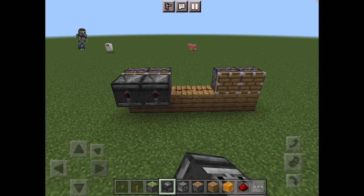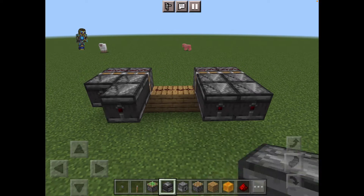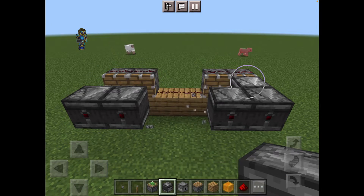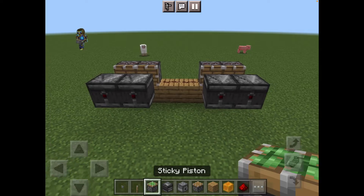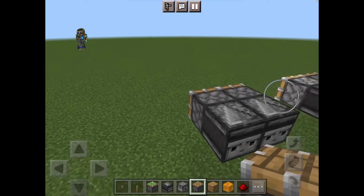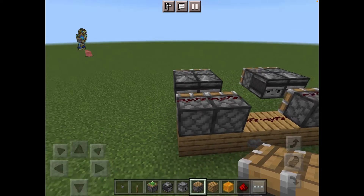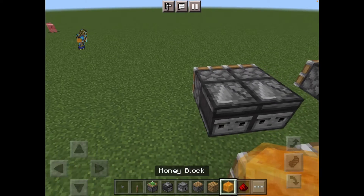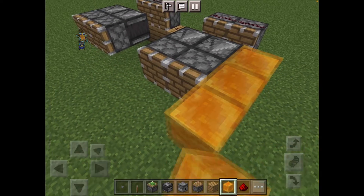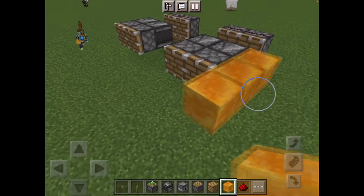Now we're going to build two blocks outwards from each one and place two observers. Then we're going to place lots of pistons and then three honey blocks.